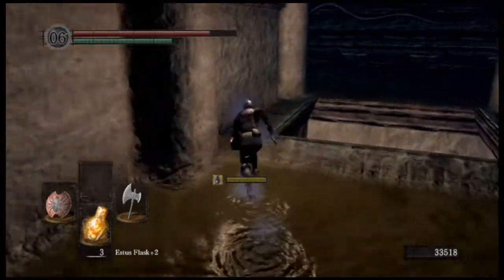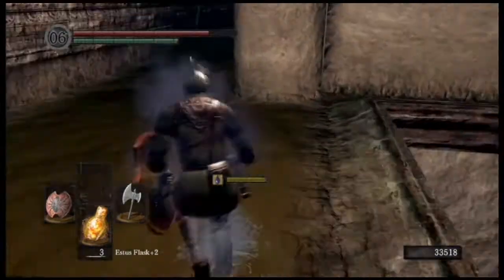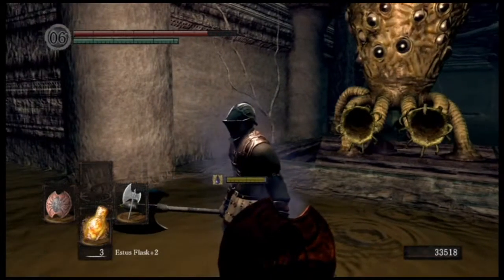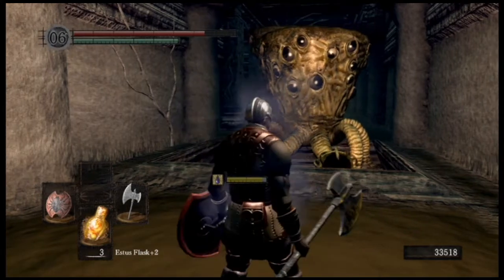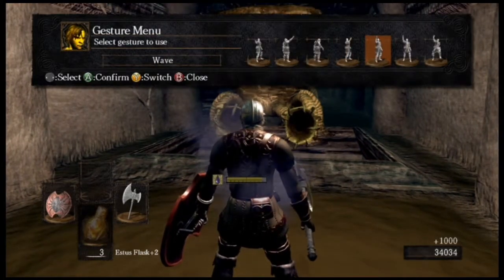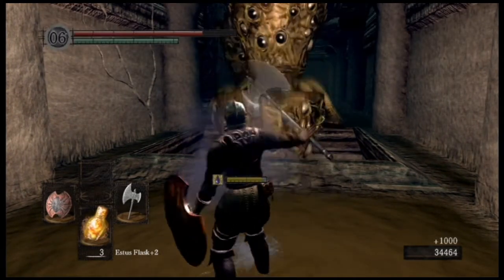You notice that hole right there? Basically, you just run around the hole and they just walk right into it. So that's pretty much the method of killing these guys down here easily - just watching them walk right in the hole, watching them die, waving them goodbye.